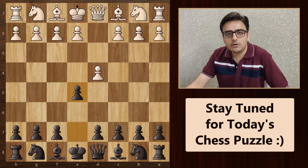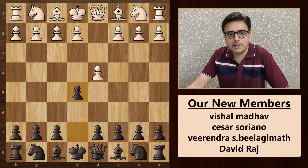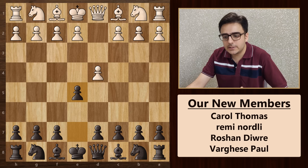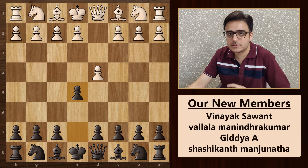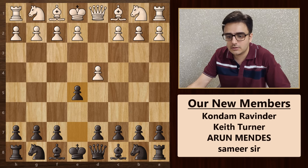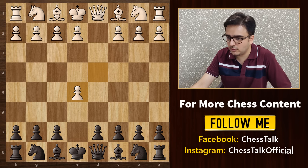Stay tuned till the end and keep watching Chess Talk. Let's start with the opening: D4 and then E5. This is called the England Gambit. This is not an opening I would recommend for black, but since it's not played that often, many white players don't know how to respond to this. That's what you need to take advantage of, especially in Blitz and Bullet games.